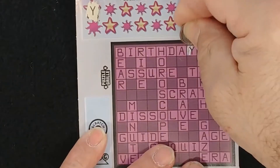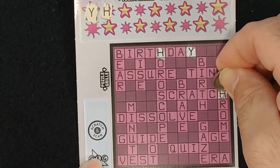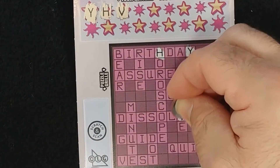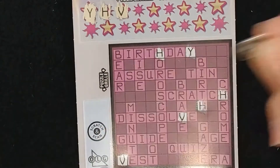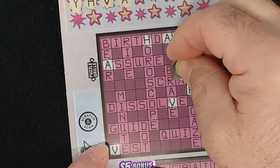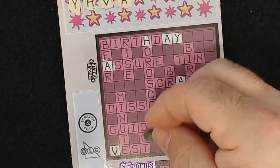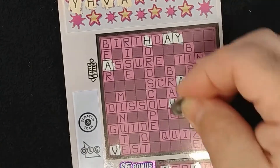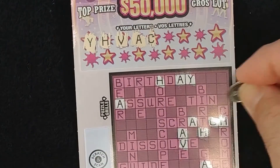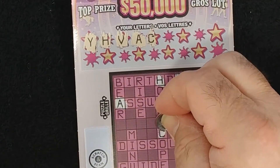My first letter is a Y. Then H, H — and 'Scratch.' We're off to a good start. Next letter is a V — 'Being Brave' and 'Vest.' Then A — another A in 'Scratch,' another A there, A in 'Afraid,' two A's in 'Afraid,' one in 'Brave.' Next letter is a C — another letter in 'Scratch.' Two C's. Another C in there — 'Horoscope.'